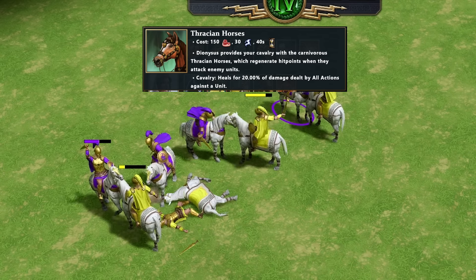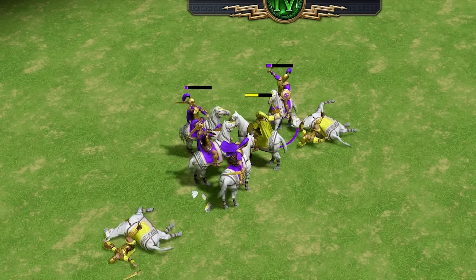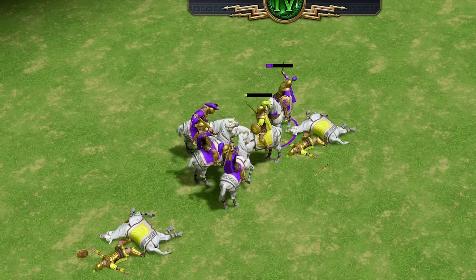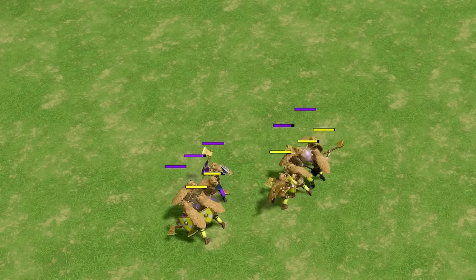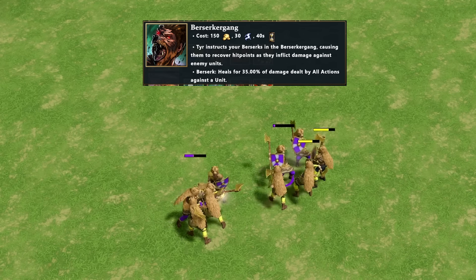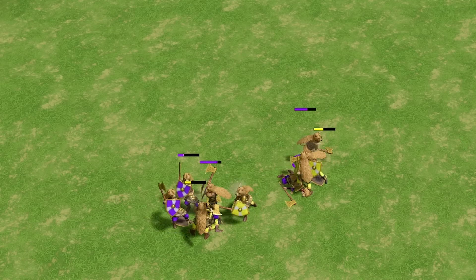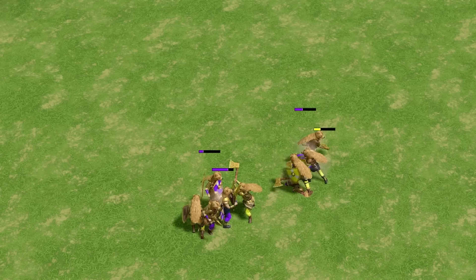There are other upgrades with lifesteal too. Theration Horses is a Dionysus upgrade that gives your cavalry 20% lifesteal. For a unit like cavalry that has a lot of HP, this is a great upgrade. Another lifesteal upgrade is from Tyr — Berserker Gang — which gives berserks 35% lifesteal. 35% lifesteal is so much. They don't have as much health as cavalry, but it's still a solid upgrade.